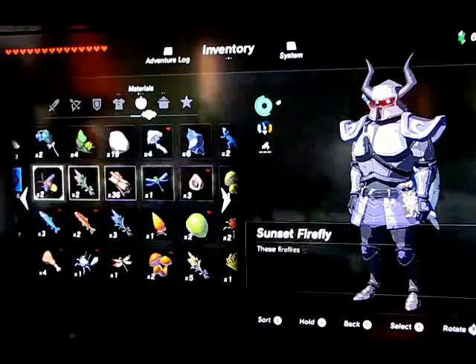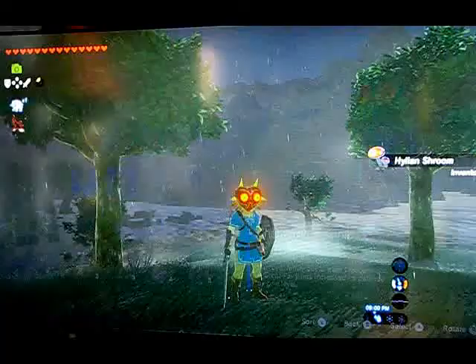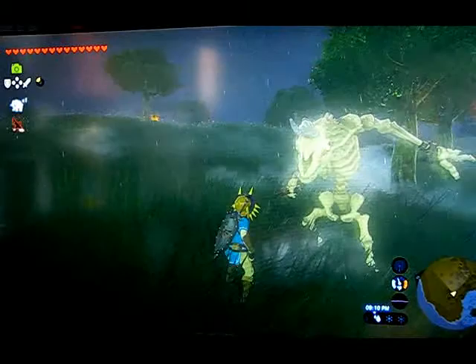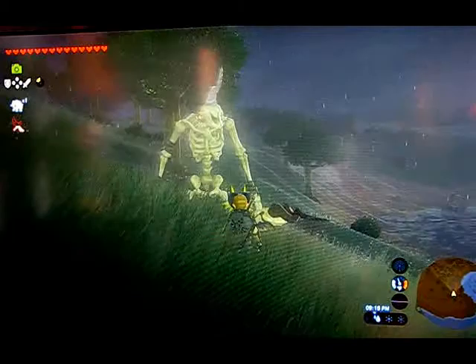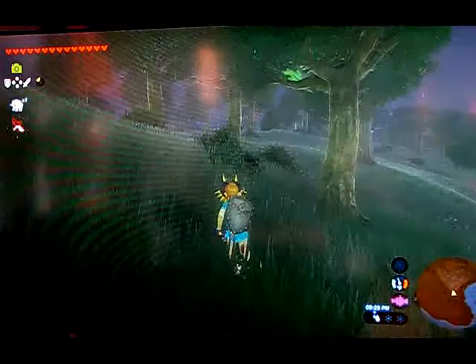The second one I want to show you is Majora's Mask. How this one works is pretty crazy. What Majora's Mask does is it blends in with enemies. The only enemies it doesn't blend in with is Hinoxes, the Yiga Clan members, and I think that's all. But it blends in with all the other enemies.